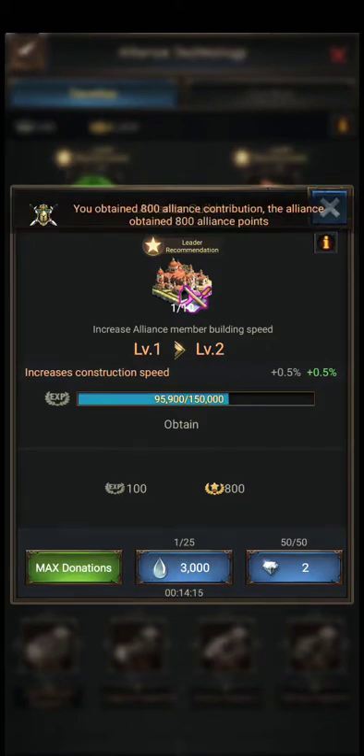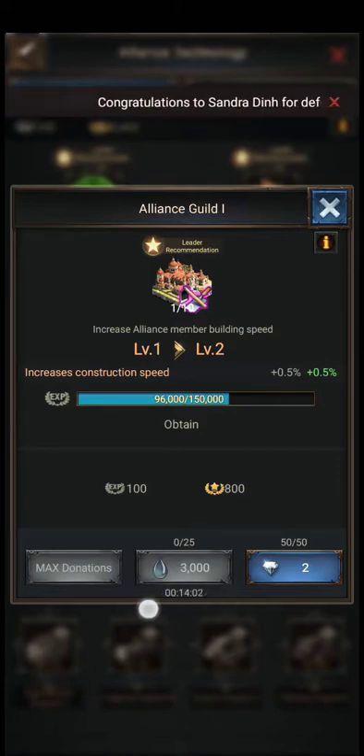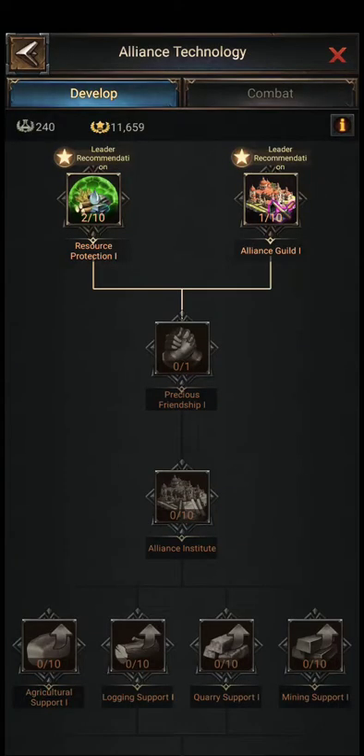When you donate, you will get 800 points per donation. You can donate 25 times, and each slot refreshes in around 15 minutes — so one slot takes 15 minutes to recharge. That means you can donate twice a day, so don't forget to donate.